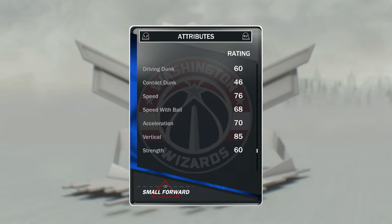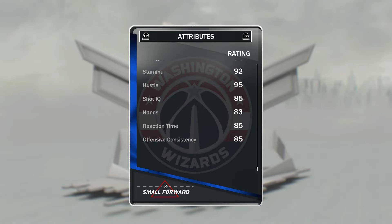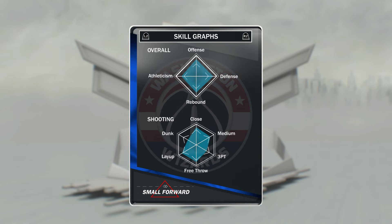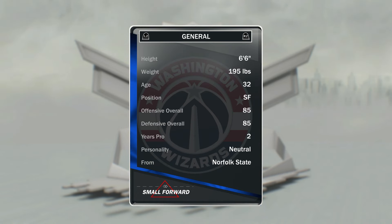He has a low dunk rating, but seems to dunk quite well. Even though he is supposedly slow, he feels really fast. He's very consistent on offense. He's got two really good badges — mid-range dead eye and tireless scorer. So in general, he's just incredible.